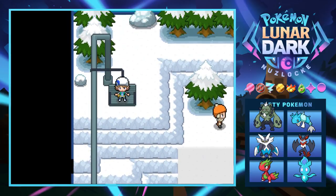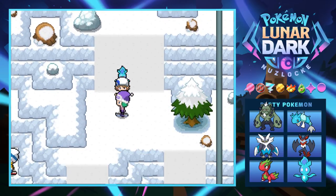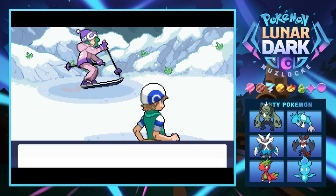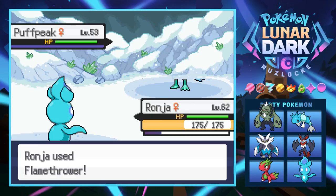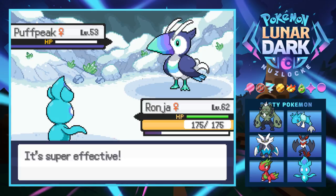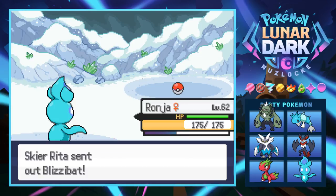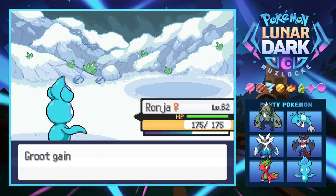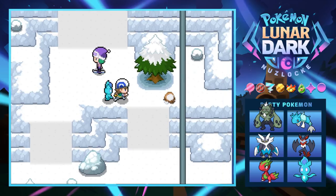If I was in the pokemon world I would totally want to work in this gym — you'd just be snowboarding around all day. Another trainer — Skier Rita has a Puff Peak. It catches a Flamethrower for a one-hit KO. Next is a Blizzy Bat — I don't think we've seen one before; pretty cool looking design. Down it goes too. Heading down to the right again, another trainer challenges us with ice cold pokemon.